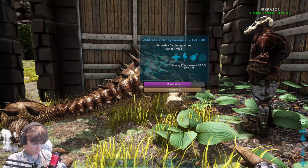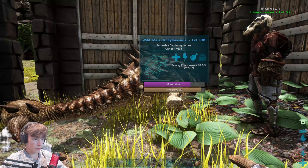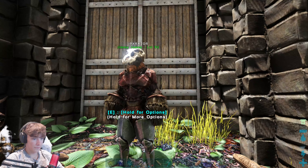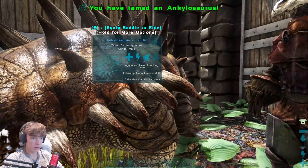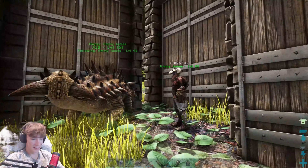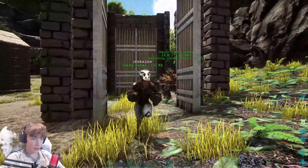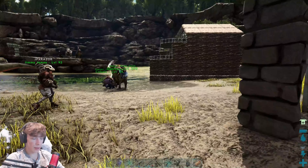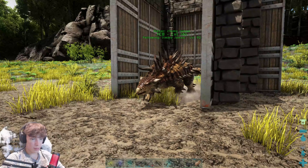He's very ginger. What do we name him, by the way? Smashy? Smashy or Thomas? Because he's a tank. Or Boulder. JCB! Let's call him JCB. There we go - JCB, the newest addition. Apparently these guys just can't get out of dino gates - we have this same thing with him. JCB has been tamed.